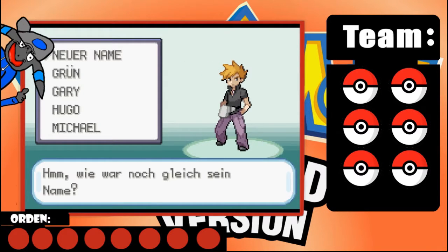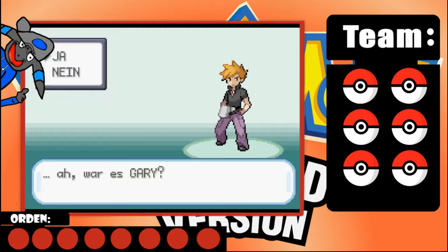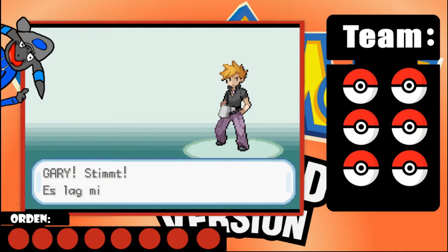I still need to give the rival a name. We can either enter a name ourselves or choose from the list. We could call him Green, Hugo, or something else. We could enter a custom name - some people name him something stupid like 'Trottel' or 'Arsch', but let's be honest and give him a proper name. We'll just call him Gary. Ah, Gary - yes, Gary! It's on the tip of my tongue. OK, Gary confirmed!